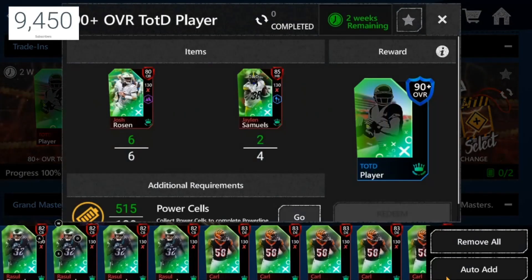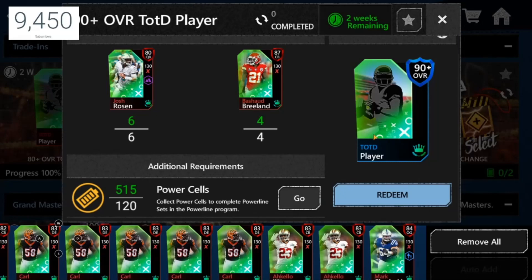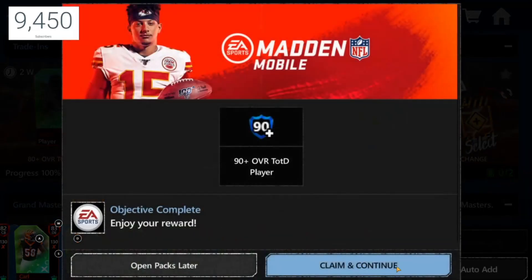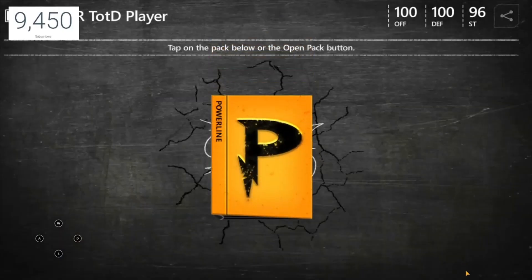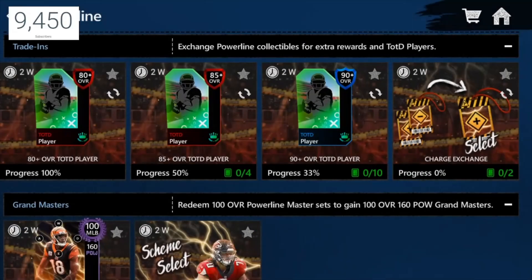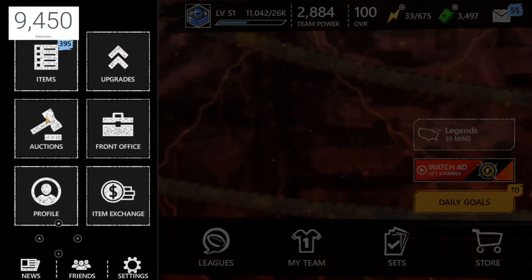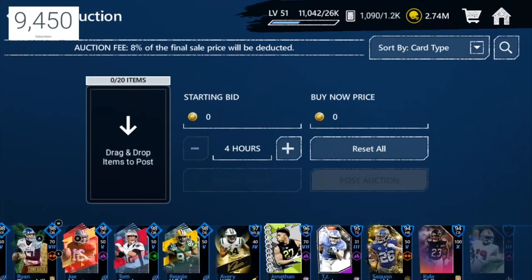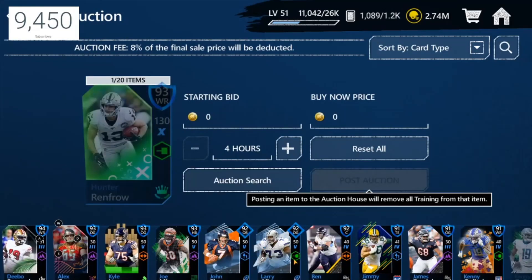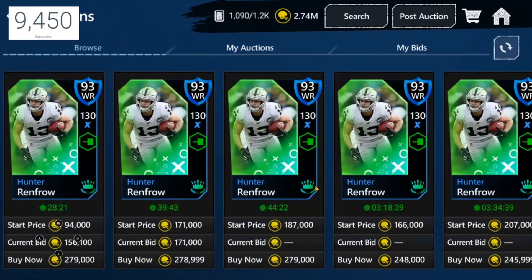I just got this one in less than a minute because I already had leftover players on my bench. I told you guys yesterday to keep those players ready. That's 200k right there for free — that's free coins. Let's look at the price real quick — we got 93 Renfro, so let's check — maybe 250k. Hunter Renfro, so he's like around that price.